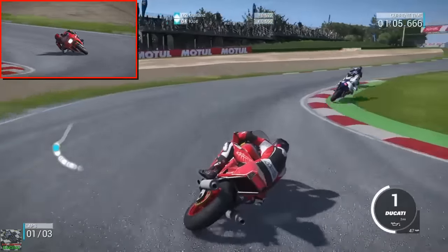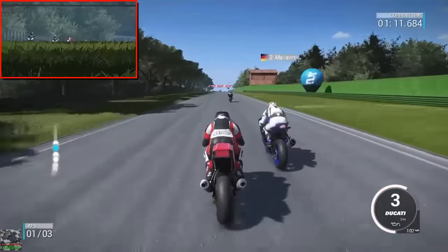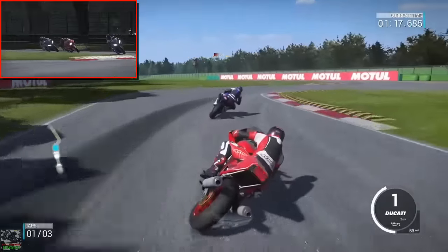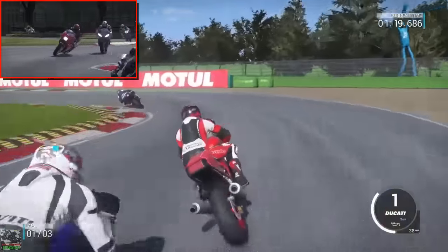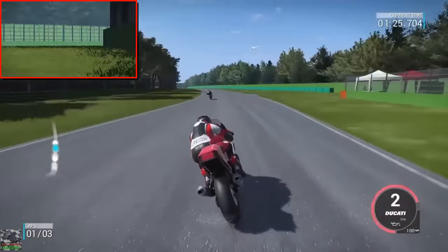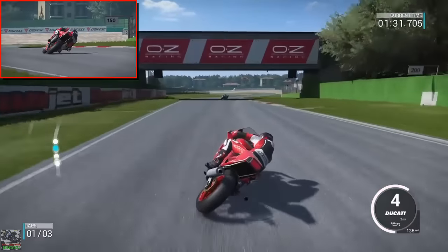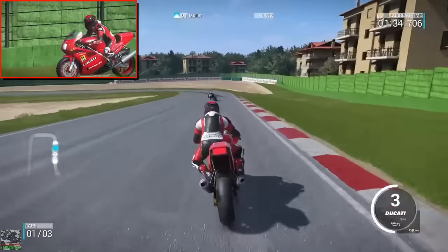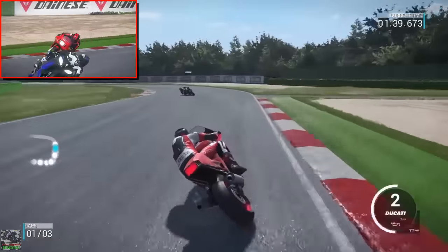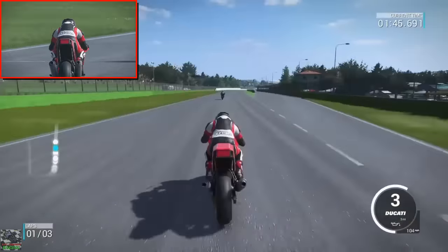Let's try and get a good line up the hill - that's not bad through there. Keep that front wheel down. We decided not to put anti-wheelie on; on some of the lower brake horsepower bikes you can get away without it. Slow it down through there - a little bit uneasy but managed to slow it down. The braking power does feel pretty good, it is stopping pretty quick into the corners. But can we close down the bike in front? These are things you could alter on the setup but I always like trying it out without making any alterations just to see what it's like.